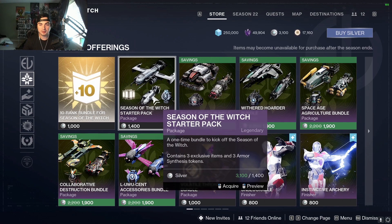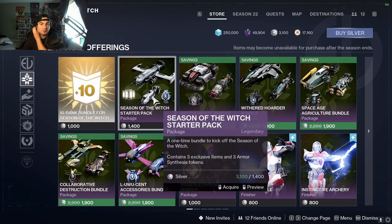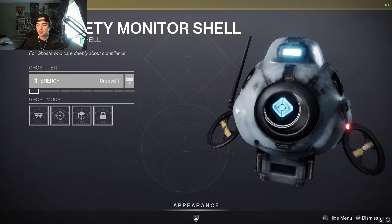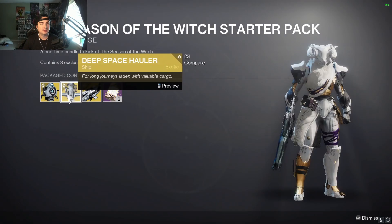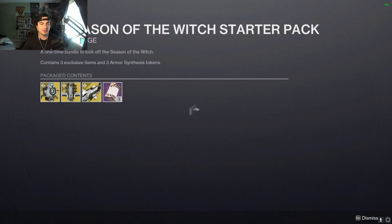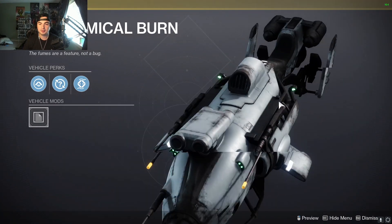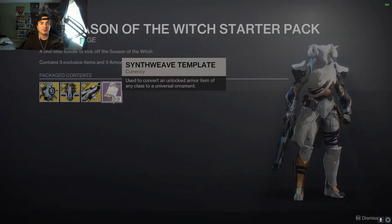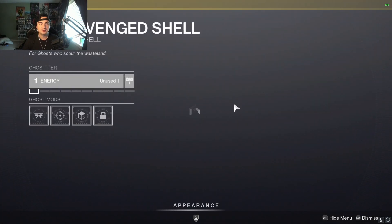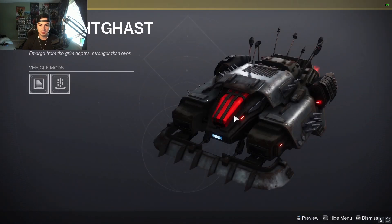For the seasonal Eververse store, we have a bunch of things to go through. Starting off, the Safety Monitor shell, Deep Space Hauler ship, as well as the Chemical Burn sparrow. Then you get Synth Weave — that is the starter pack. This will have this other bundle and a bunch of bundles to start off, so we'll go through them pretty quick.